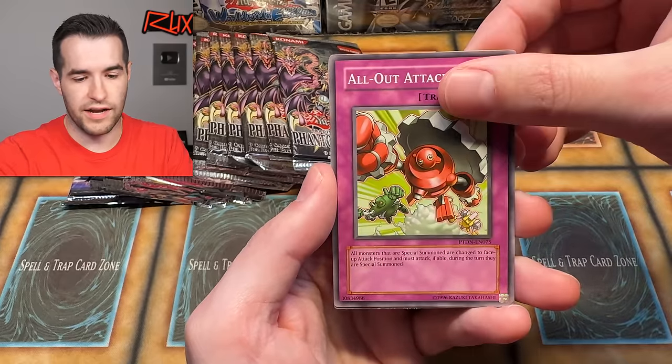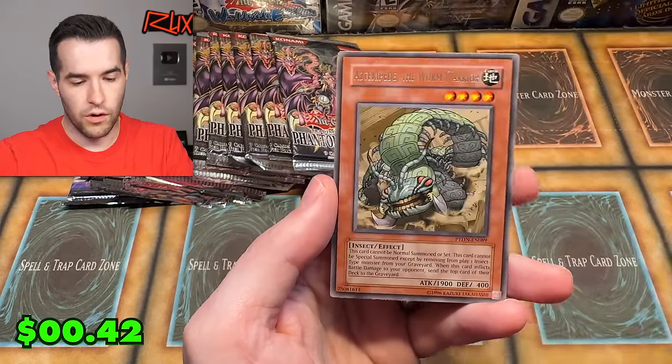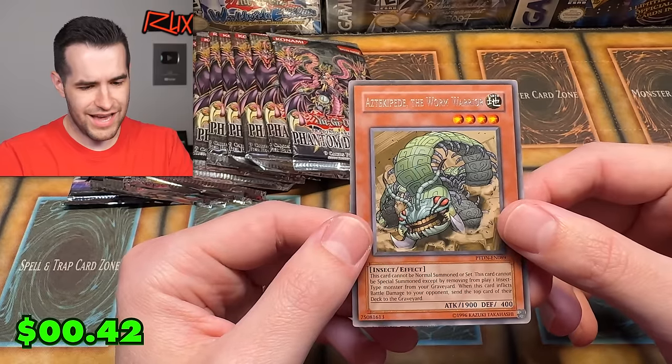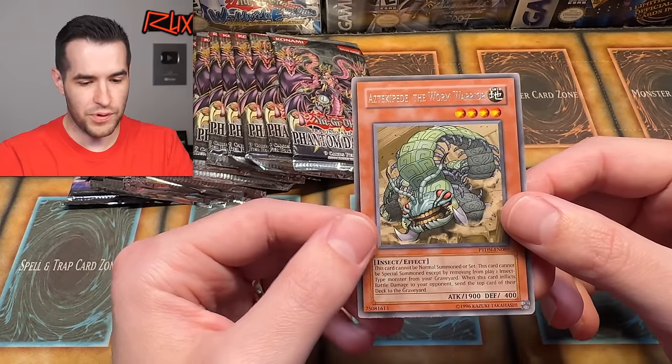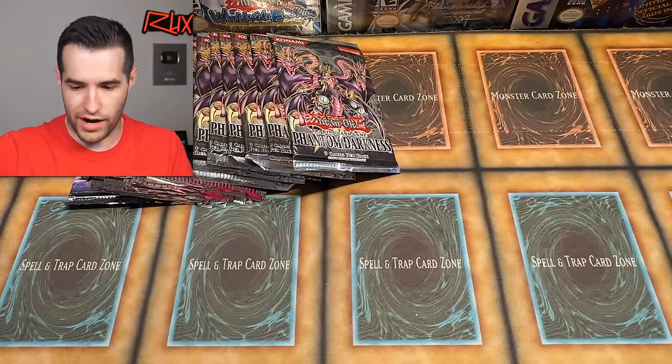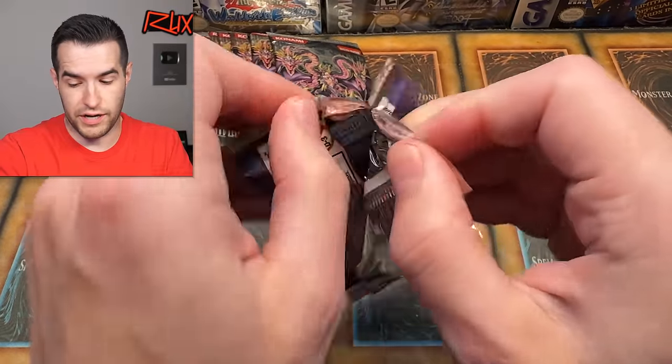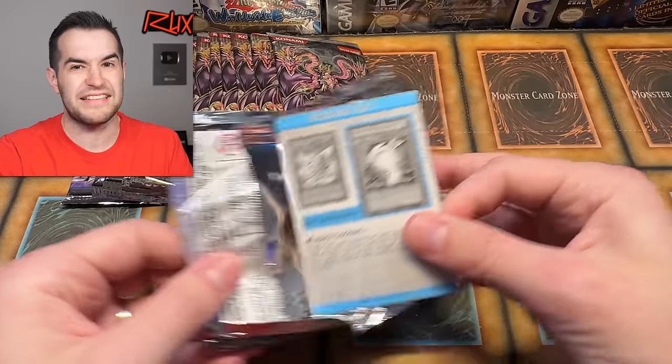One more card — Aztecapede the Worm Warrior. Okay, rare. That's not the best card we're looking for at all. We're not looking for the Aztecapede. It's an insect, I do like my insects. I've got to be careful because my throat's already messed up, so no more Weevil impressions for now.